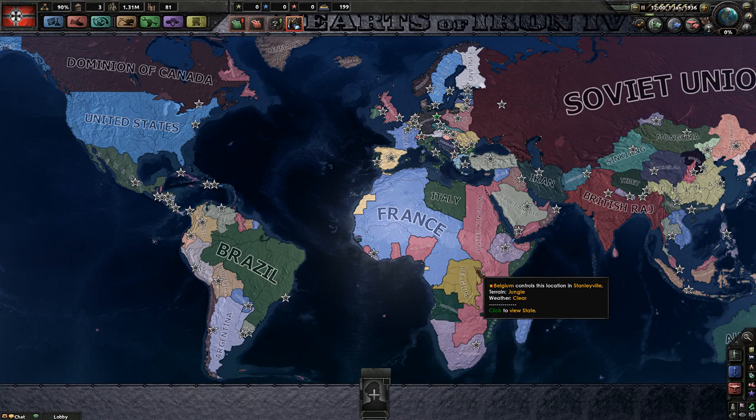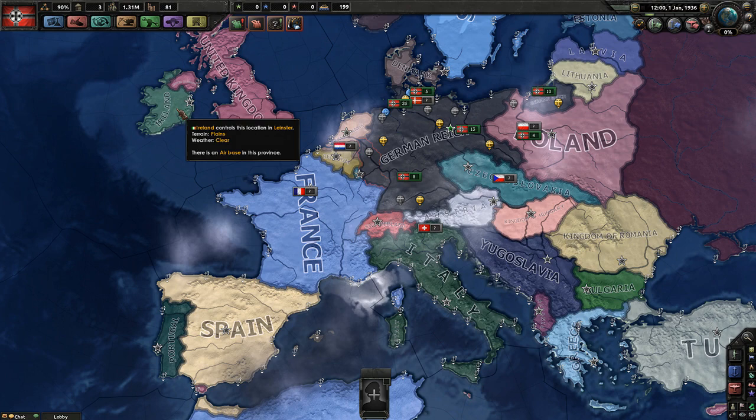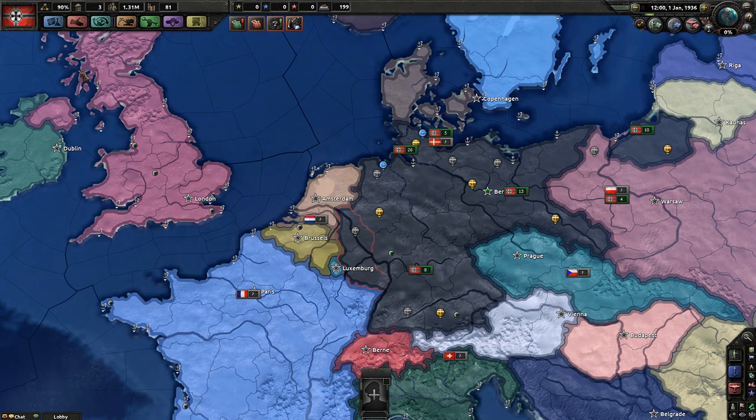Hey everybody, and welcome back to Hearts of Iron 4, the beginner series, or as Scott likes to call it, 'from noob to expert in 10 days with Scripter.' We're still live streaming and recording at the same time, and last time we spoke about the general layout of the top bar. We didn't really get through all of it because it's a lot to cover when you do a tutorial-ish kind of thing, so we're going to continue straight away.